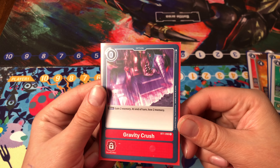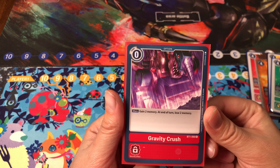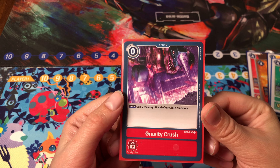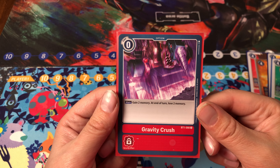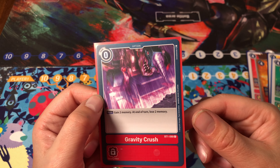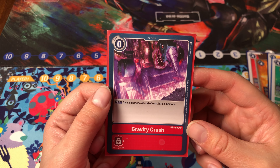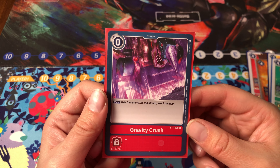Next up we have Gravity Crush. It's an interesting one — it was ignored for a long time, but now it's starting to get attention, especially in Japan. It's a card that literally wins you games, as two memory can mean the difference between winning and losing. Its purpose is to give you that extra boost you need to win that turn. With the right deck, like Cross Heart, this card can be incredibly powerful.